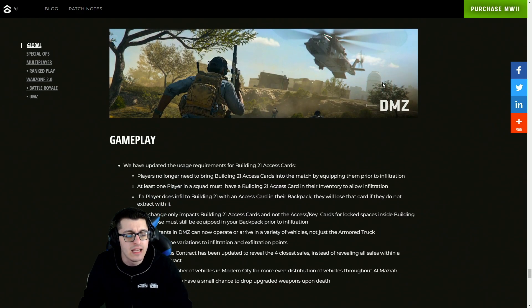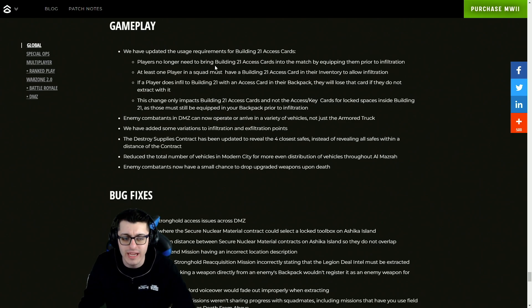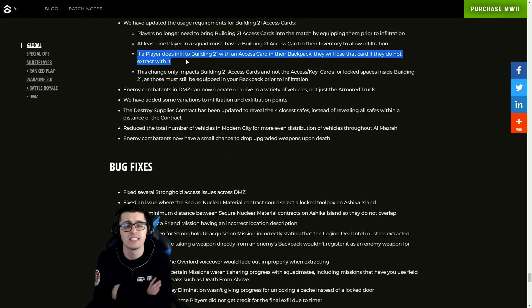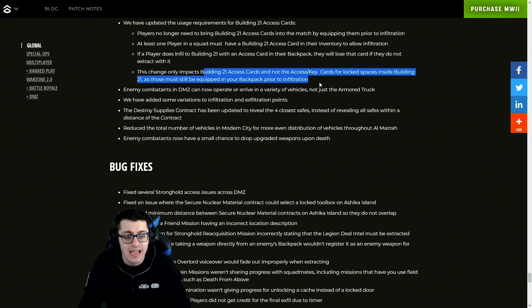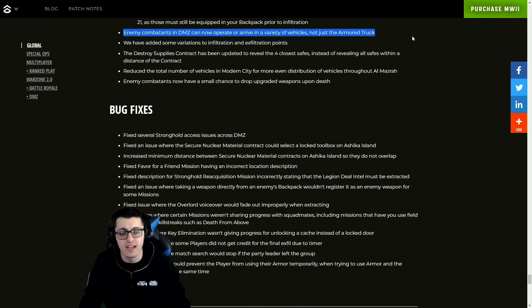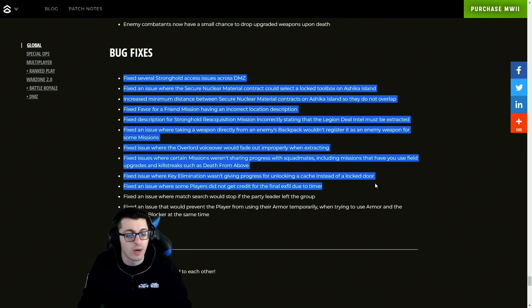For DMZ gameplay, they've updated the usage requirements for Building 21 access cards — you no longer have to bring an access card into the match by equipping it prior to infiltration. Just have one and it'll auto-equip for you. However, if a player infills into Building 21 with an access card in their backpack, they will lose that card if they don't extract with it. The colored key cards for locked spaces inside Building 21 must still be equipped prior to infiltration. Enemy commanders in DMZ can now arrive in a variety of vehicles, not just the armored truck. Variations to infiltration and exfiltration points were added, the Destroyed Supplies contract now reveals the four closest safes, the number of vehicles in the modern city was reduced, and enemies now have a chance to drop upgraded weapons upon death.